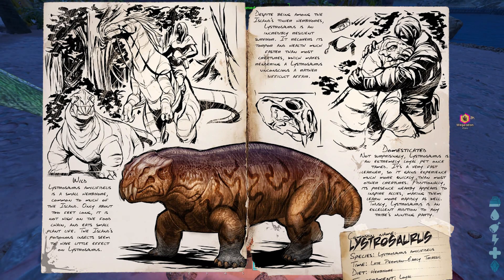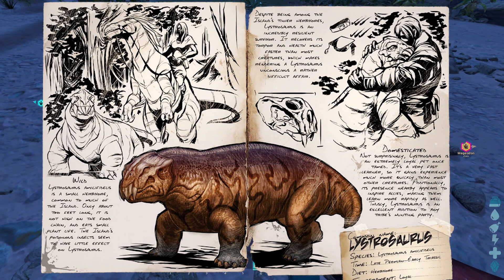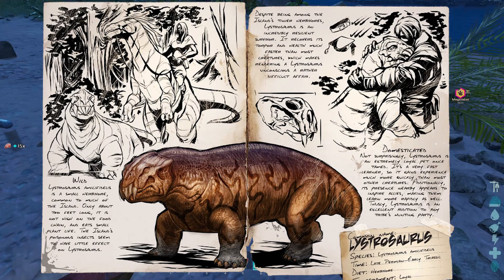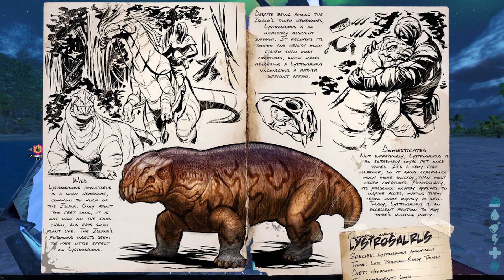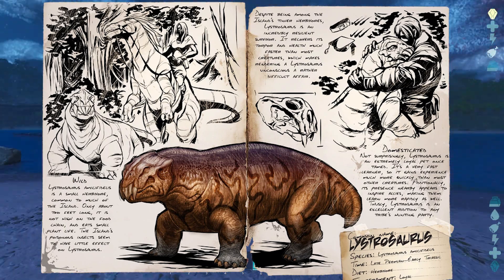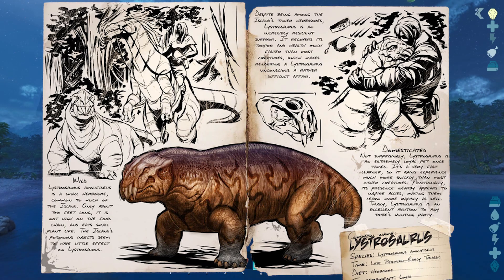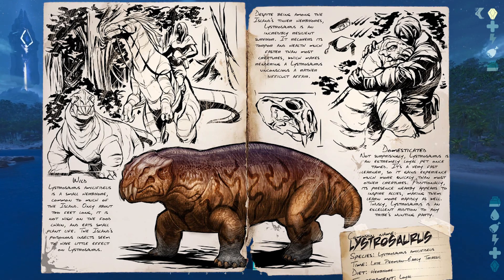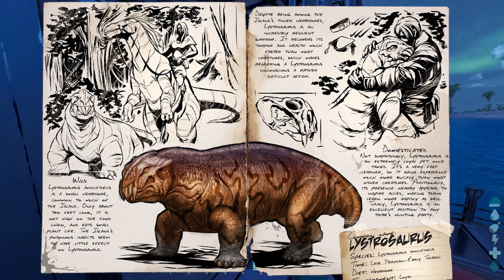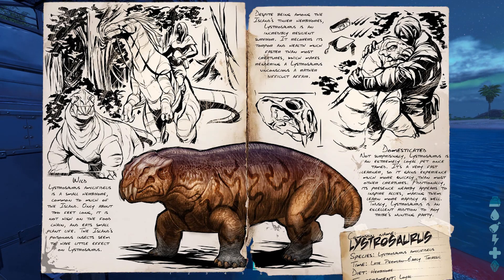Lystrosaurus amicifidelis is a small herbivore, common to much of the island. Only about two feet long, it is not high on the food chain and eats small plant life. The island's poisonous insects seem to have little effect on the Lystrosaurus. Despite being among the island's tinier herbivores, Lystrosaurus is an incredibly resilient survivor — it recovers most of its torpor and health much faster than most creatures, making rendering a Lystrosaurus unconscious a rather difficult affair. Lystrosaurus is an extremely loyal pet once tamed and a very fast learner, gaining experience much more quickly than most other creatures. Its presence nearby appears to inspire allies, making them learn more rapidly as well, making it an excellent addition to any tribe's hunting party.